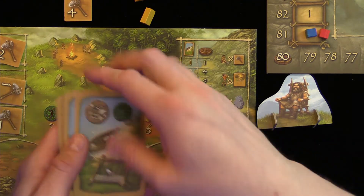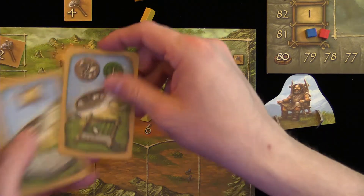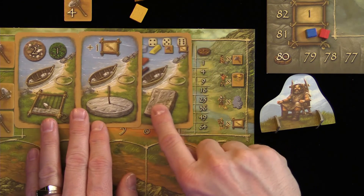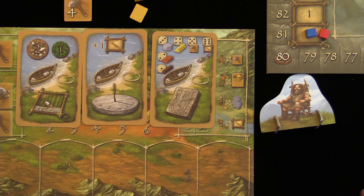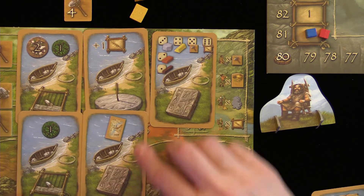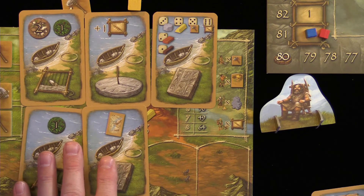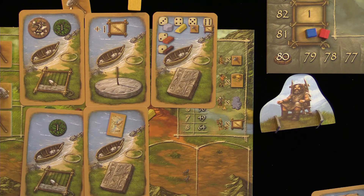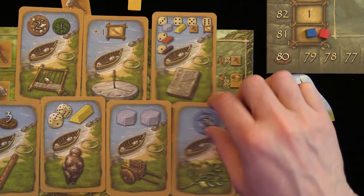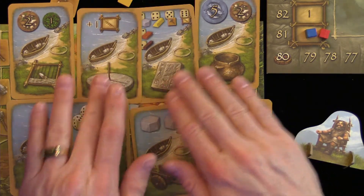The last type of civilization card is technology. There are eight different technology types. The scoring is exponential — it's the number of types you have, squared. If you have three different types (e.g., weaving, time, writing), that's 3×3=9 points. If you then get a duplicate weaving and writing, you do NOT start a second set; those extras each score just one point. So with those five cards: 9+1+1=11 points. Having all eight different types would be 8×8=64 points.